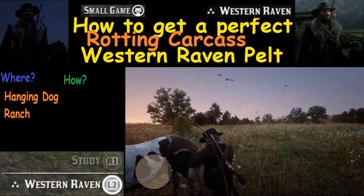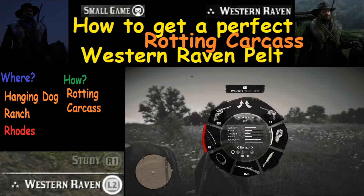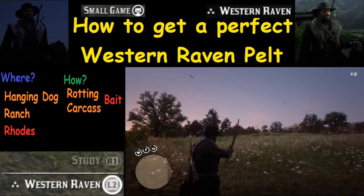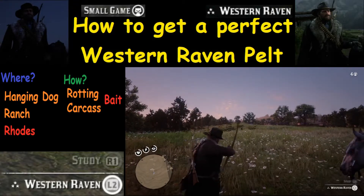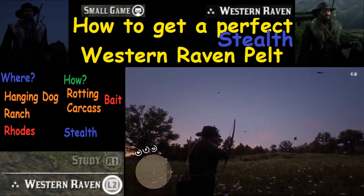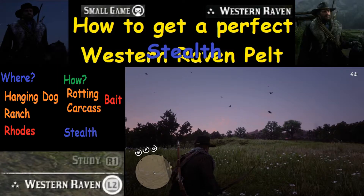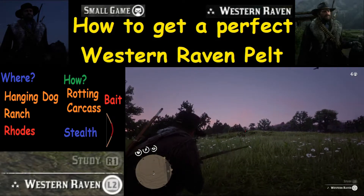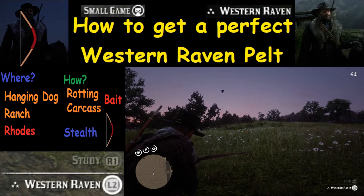In this next example, we are south of Rhodes and we notice a bunch of birds flocking around, so we're getting that small game arrow ready. We're going to try to be stealthy here. We're searching for the one that has three stars — two stars here, two stars here. We're looking for that three-star raven. We're being patient, we're going into stealth mode.